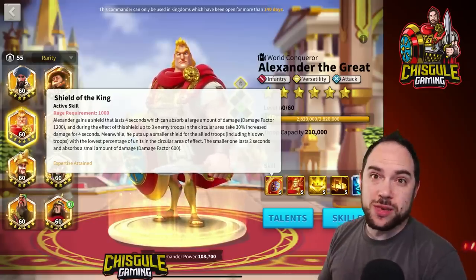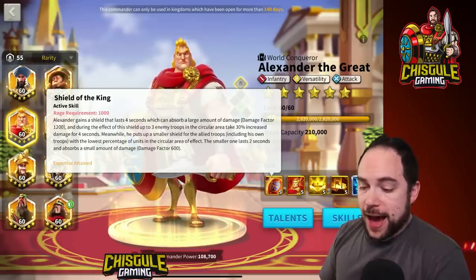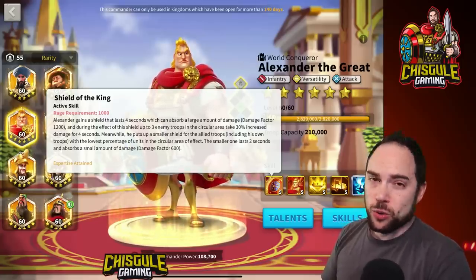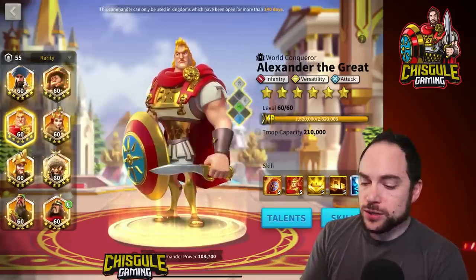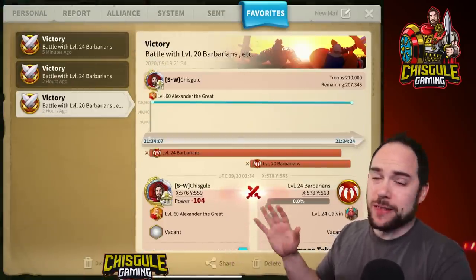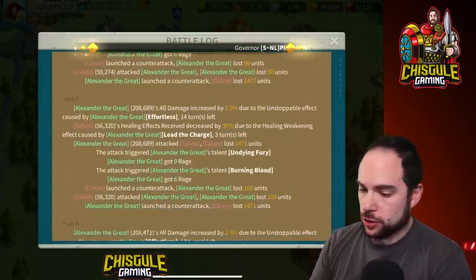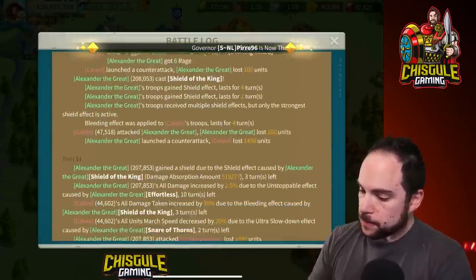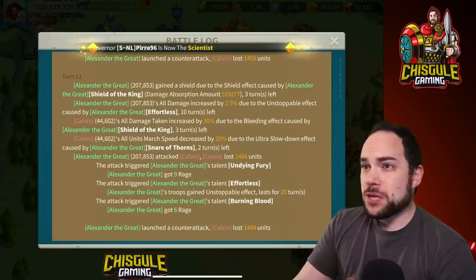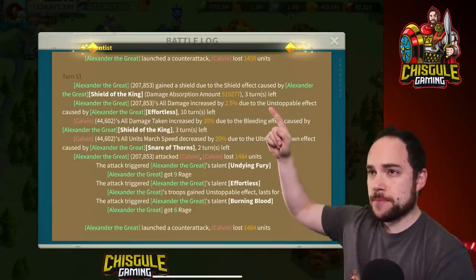If you had to guess, do you think skill damage or attack would influence the shield amount? My understanding is that a factor is primarily influenced by the number of troops you have in the march, whether it's a healing factor or a damage factor. So I ran three tests. The first test: I took Alexander the Great onto the field solo. The only reason we can run this test is that we can go into the battle log and see the amount of shielding that took place. Alexander the Great had 519,227 shielding — seemingly a lot. Remember that number.